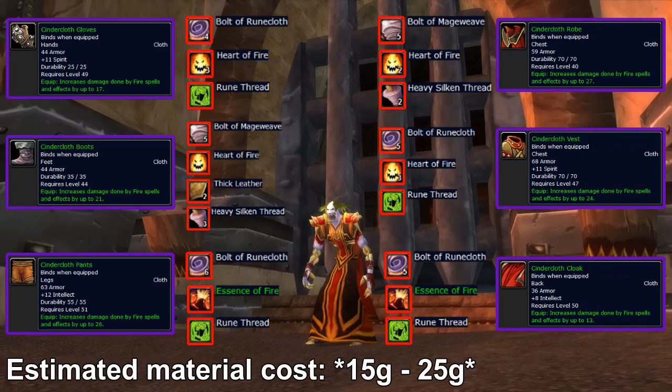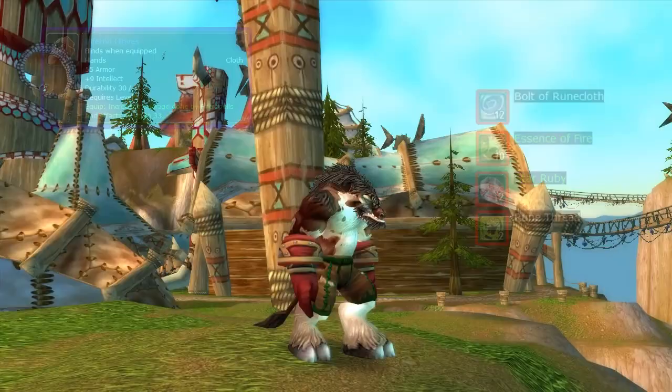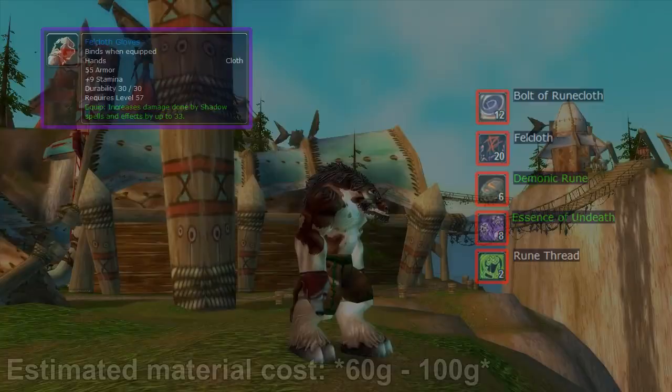Blizzard made sure to add something for everyone with gear with increased spell damage from all those different schools of magic. I wanted to include the Inferno Gloves as well — on the private server Lightbringer I was playing a fire mage and got the Inferno Gloves, which have plus 33 fire spell damage. If fire was viable in Molten Core and Onyxia's Lair, they would be really strong. Finally, we have the warlock equivalent, the Felcloth Gloves, which give an added 33 shadow spell damage. The pattern for those drops in Dire Maul, just like the pattern for the Inferno Gloves, and they're much more viable.